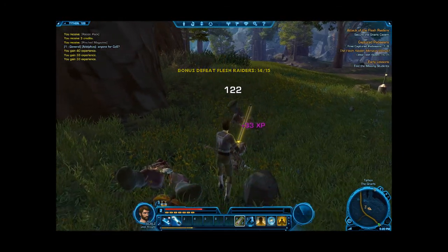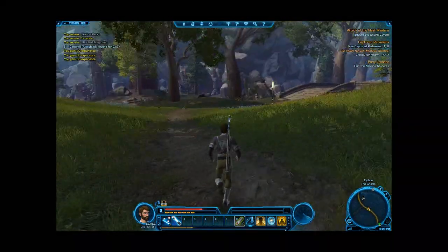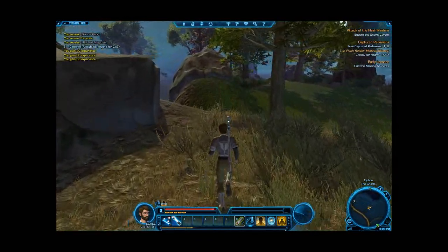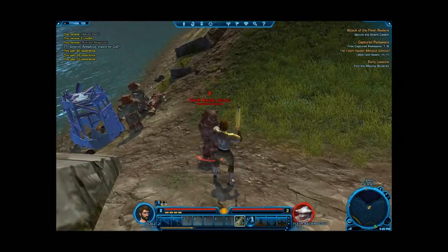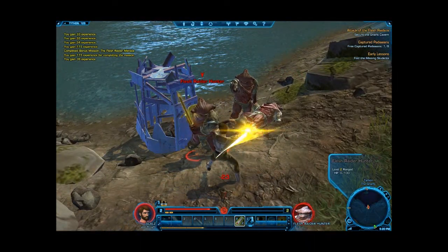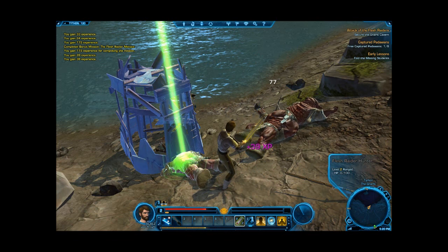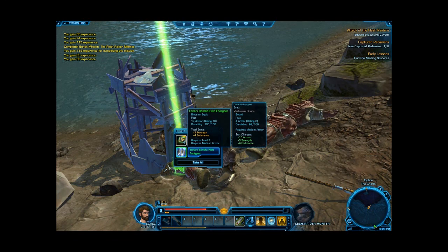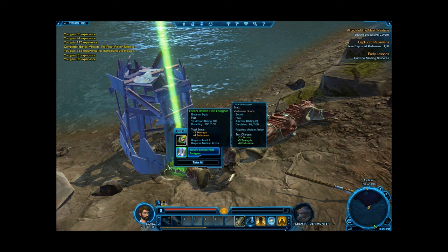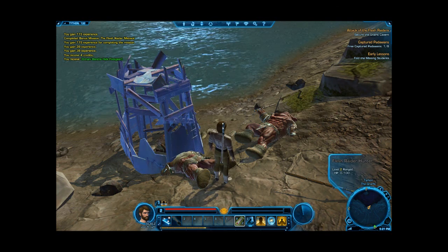Maybe they spawn faster because there's more players in the area — I really don't know. So where are these cages? There's one. Completed bonus mission — 115 experience for completing bonus mission. Oh, I got another green drop — shiny bantha hide foot gear. This gives me a big bonus pretty much everywhere. All right, all right, all right.